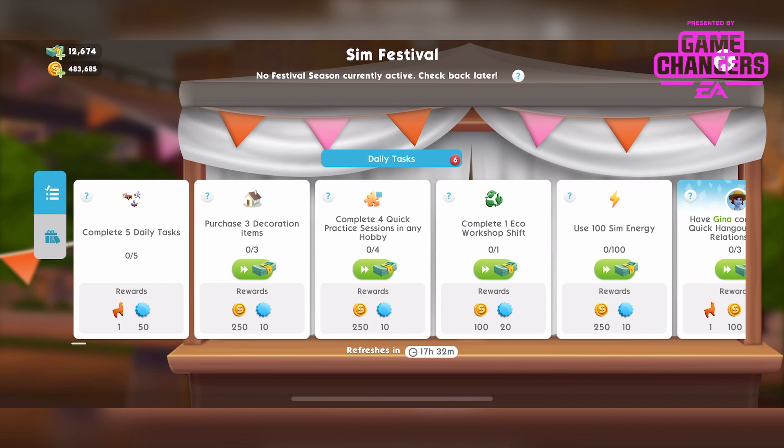If you want to see the prizes for the upcoming Sim Festival you can check the link in the description to the update schedule. It's all in there and it's also broken into chapters so you don't have to watch the full thing — you can just see the prizes if you want to. If you think it'd be helpful for me to do a Sim Festival walkthrough please do let me know and I'll do that when it's actually live in the game.